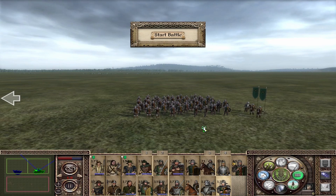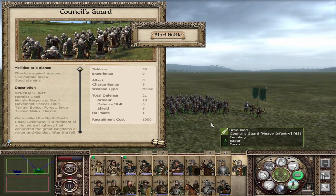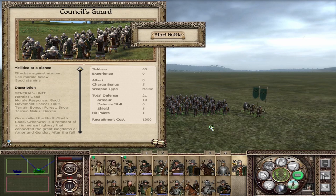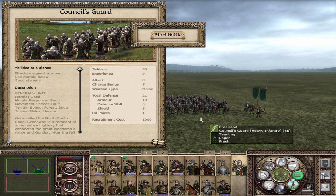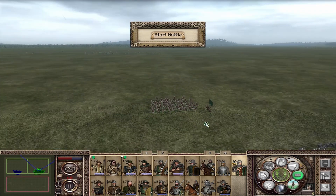Your regular bodyguard is the Consul Guard, with 8 attack, 5 charge, and 21 defense — a good bodyguard unit. What makes them a really good unit is that they are armor piercing, which can make a difference in battle. Most of the time as a player you want to use your best units against the enemy's bodyguard, and now you have a counter to that. Effective against armor, good morale, good morale response — just an all-around good unit.